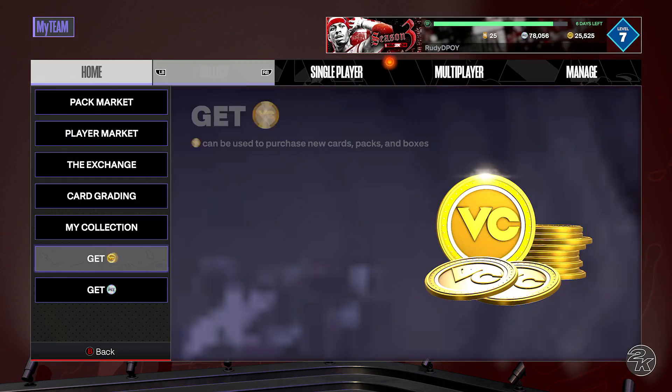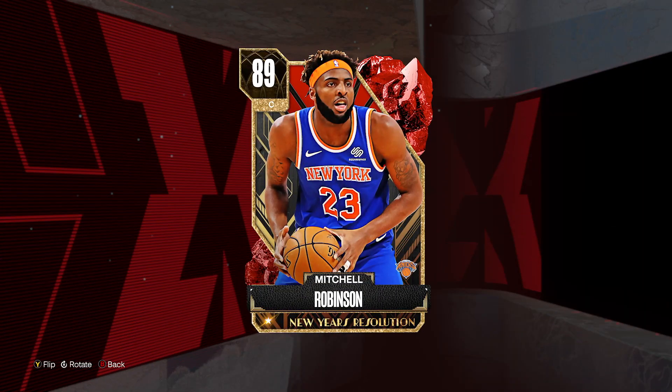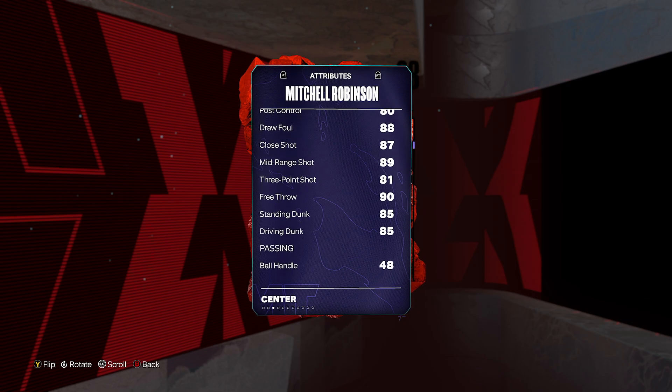Next up at my number 9, I'm going to talk about this Ruby Mitchell Robinson. You got to buy the card, Evo him up — not super difficult to do. This is what he looks like: 4,000 MT for Mitchell Robinson, 7 feet tall, 240 pounds, 81 three-ball, 85 standing dunk.